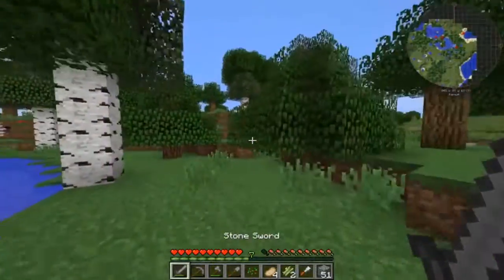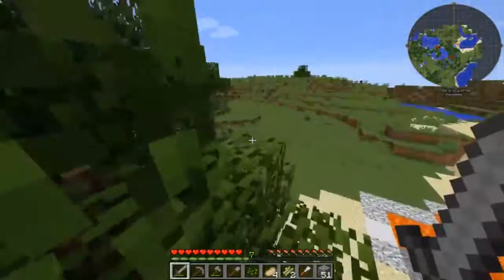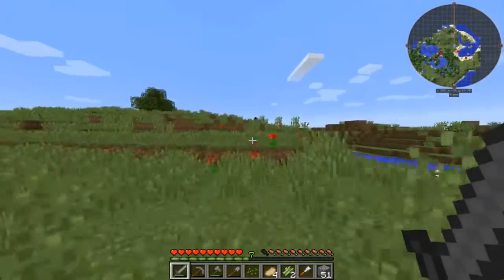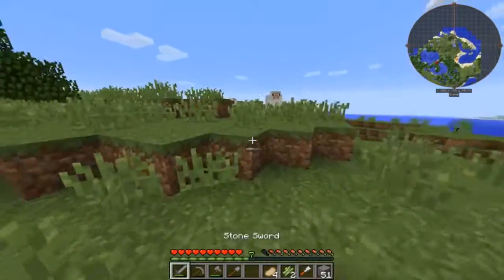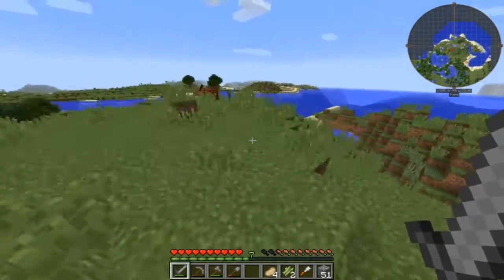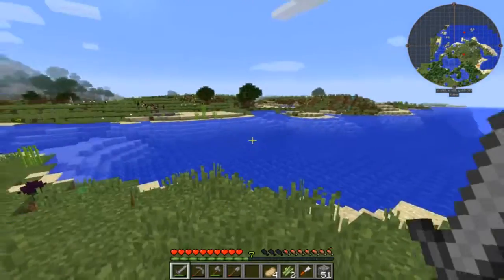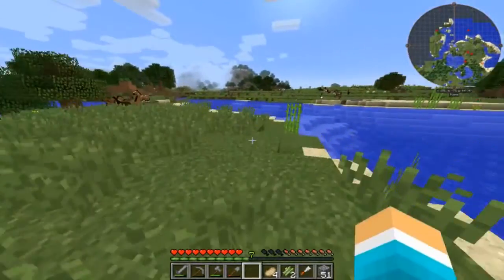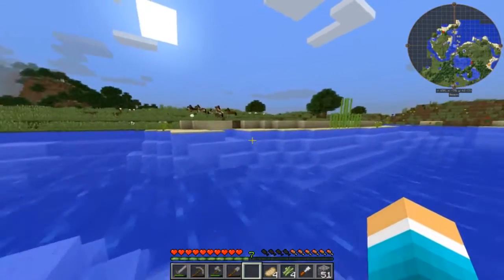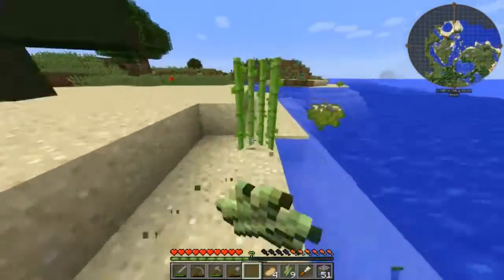Now I'm thinking we should just explore for a little bit. I don't want to go too far since the sun is almost down, and the mobs are pretty crazy in this modpack. Oh — that's a pirate ship! Holy crap. Those have a ton of gold on them, and fire charges and everything. I want to get over there sometime in the future, but we're not prepared for that now because there are in fact pirates on that ship, and those pirates have good armor, good weapons, and do a lot of damage.